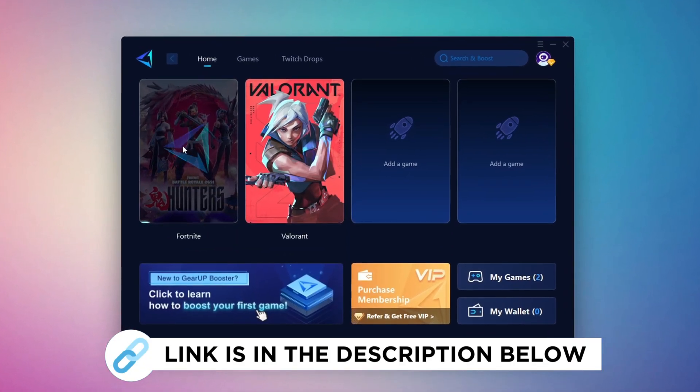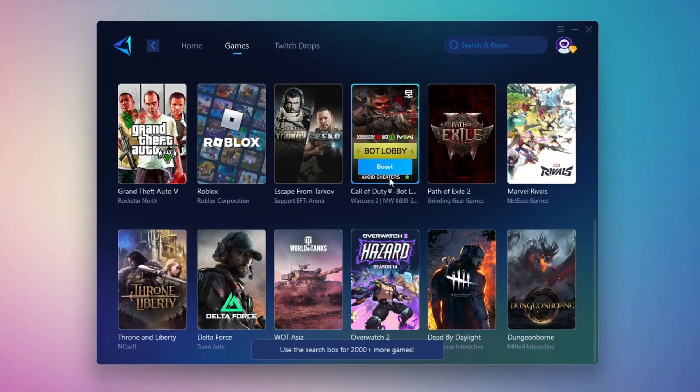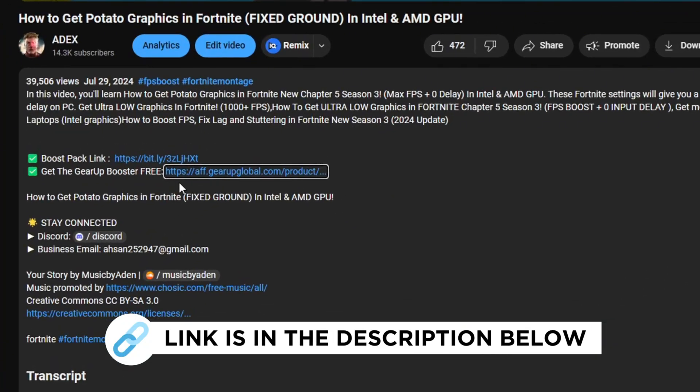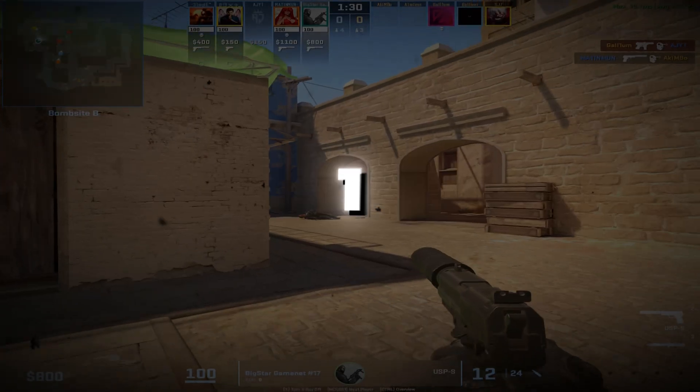Gear Up Booster is the best tool to reduce your ping while playing games. It works with both wired and wireless connections. Download it for free from the link in my description and enjoy smoother gameplay with lower ping.